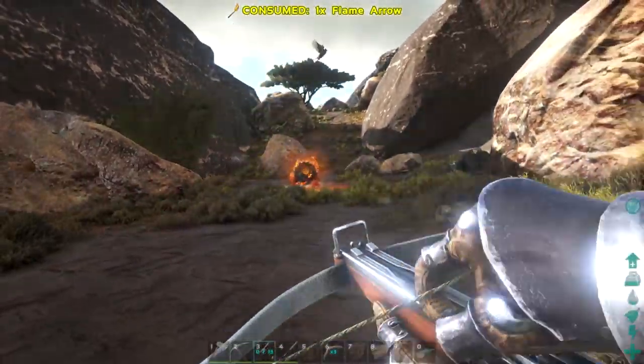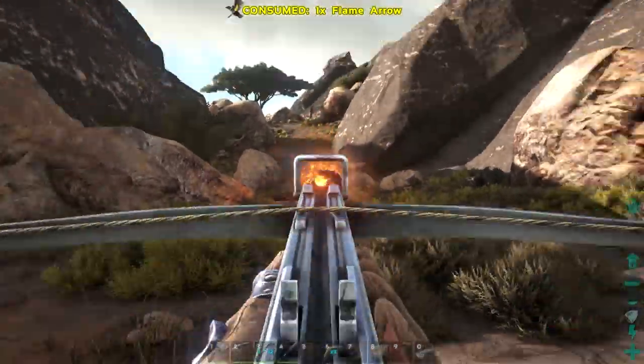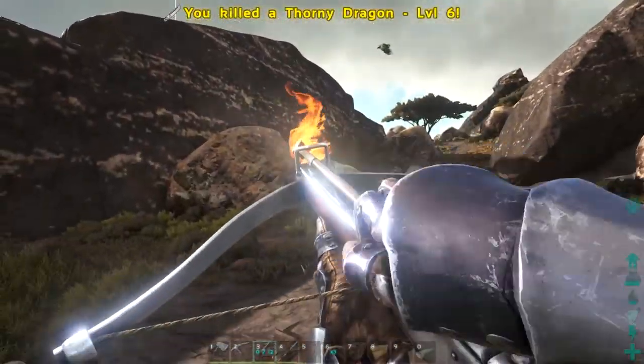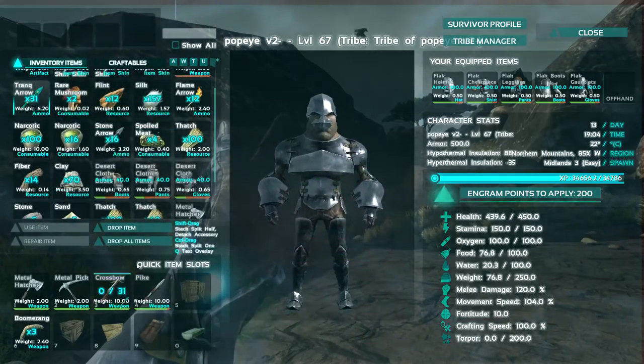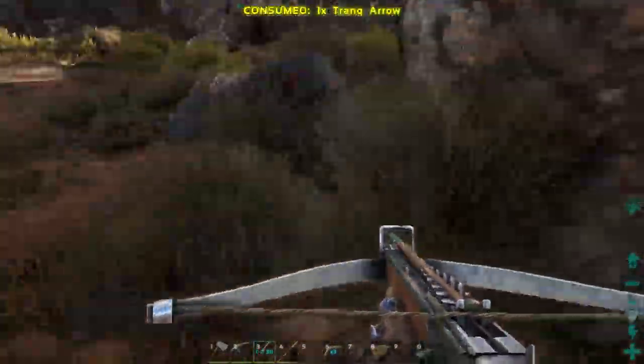I'm gonna protect you, I'm drawing the aggro — come on! Our direwolves weren't meant to live. They just weren't. We're coming home with a goddamn Argentavis at the very least — I refuse to take no for an answer. Dodge those things. There you go, thorny dragon down. I'm coming home on a mount, I'm telling you that at the very least.